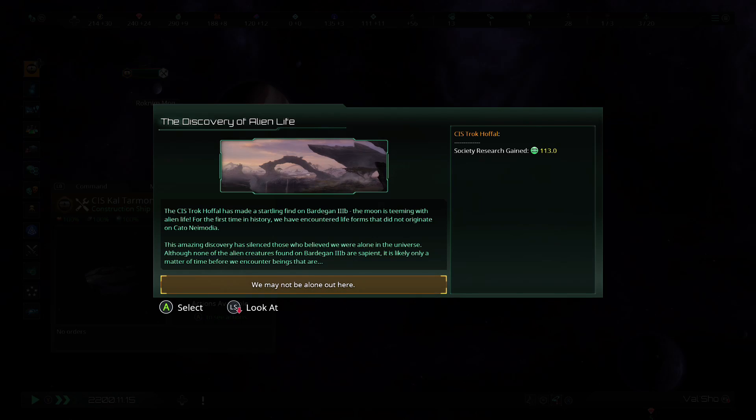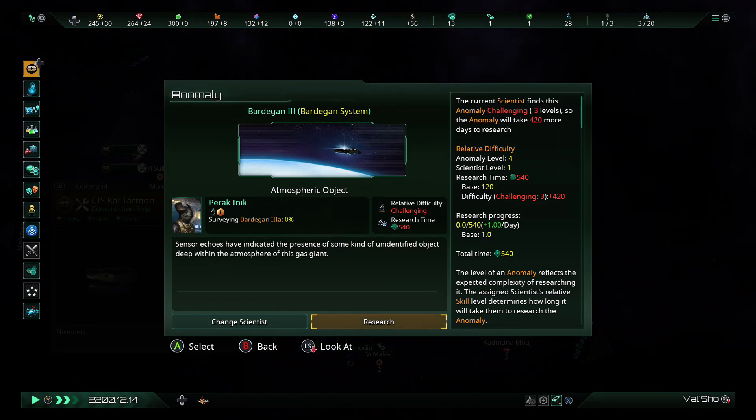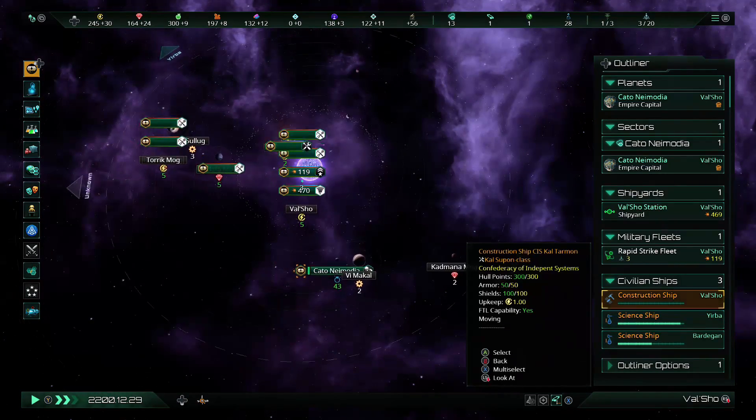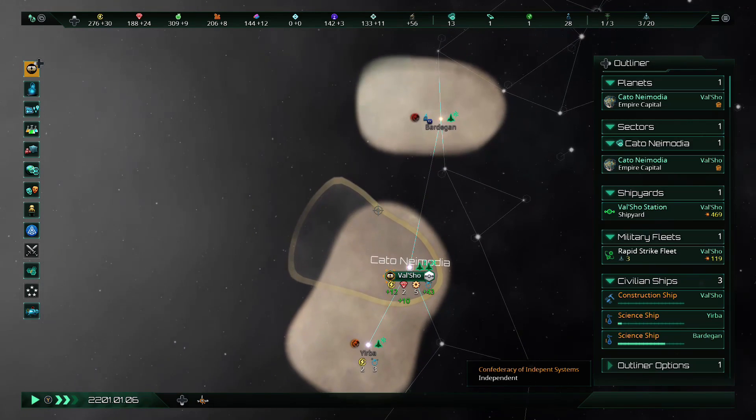'Discovery of Alien Life — the CIS Trockhöffle has made a startling discovery on Bardigan 2B. The moon is teeming with alien life. For the first time in history we've encountered lifeforms that did not originate on Cato Neimoidia.' And we found our first anomaly — this is a challenging one, it'll take 540 days to research, so I think we're going to leave that alone. Anomalies are our little story events. You'll occasionally find some kind of loot, or sometimes it'll trigger a longer story chain, which is really cool when that happens.